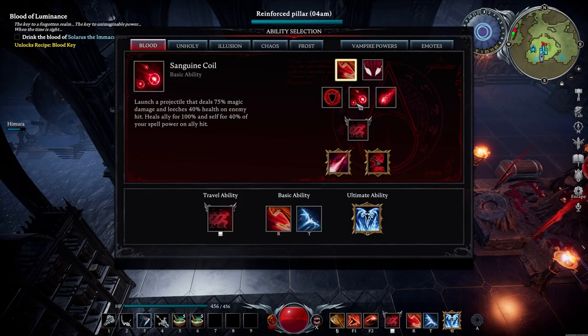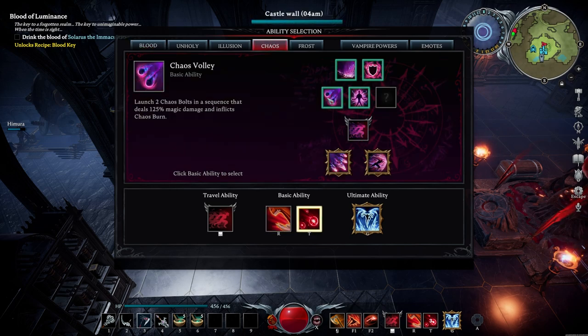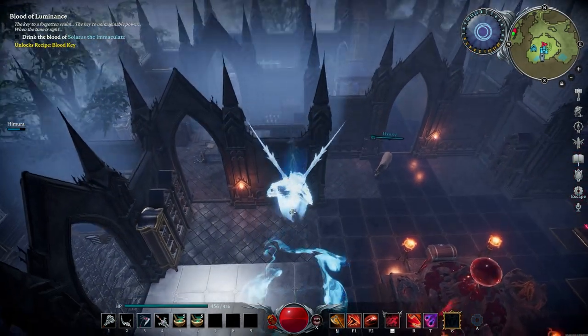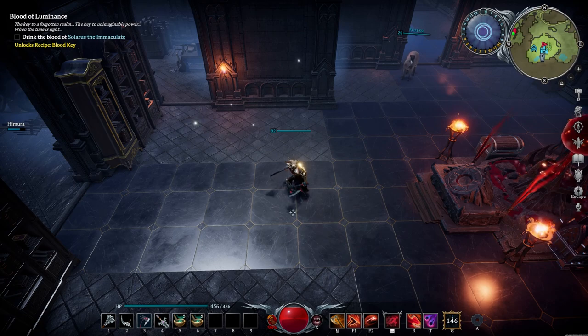For duo PvE I most of the times go with both Blood Rage and Sanguine Coil, while if I'm playing solo I go with Chaos Volley instead. For the ultimate I really prefer the Arctic Leap because it just hits like a truck. As you can see, this leap has a pretty big radius, so if you stomp in the middle of a battlefield it freezes everything, which is very powerful — even vampires in PvP can be frozen for around 30 seconds.